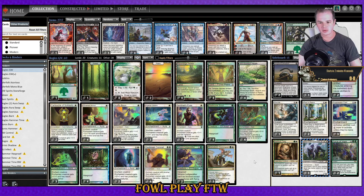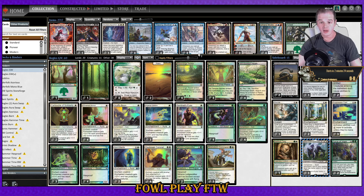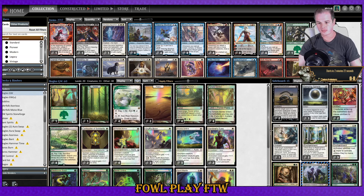Right now in the metagame, Ponza and Heliod are fairly big. Since I'm doing a Preliminary, I expect to face reasonably high-tier decks. I'm going to main deck some Dromoka's Command — you can make an opponent sacrifice an enchantment, fight a creature, put a +1/+1 counter on your creature, or prevent damage from an instant or sorcery.